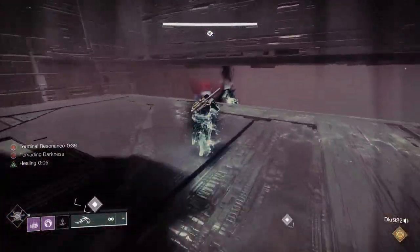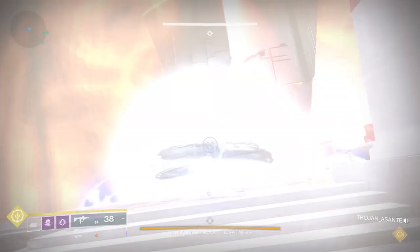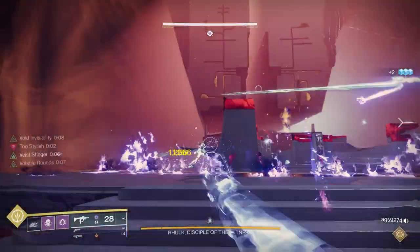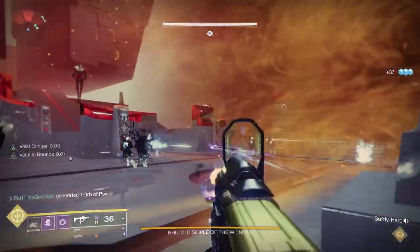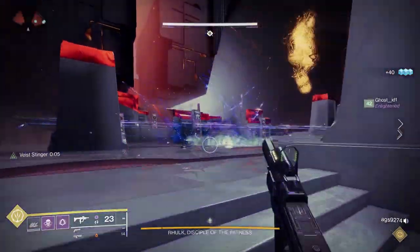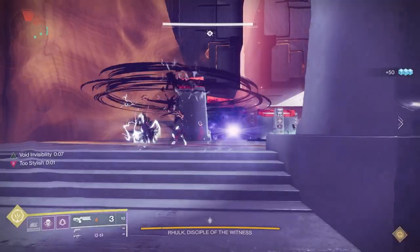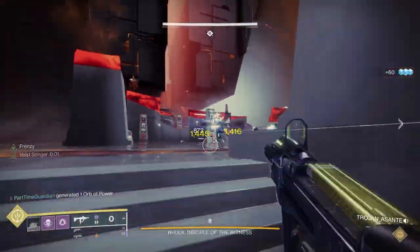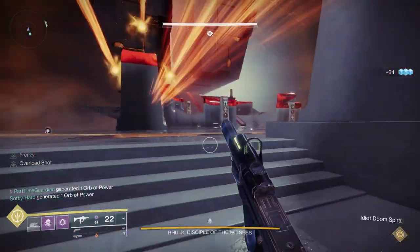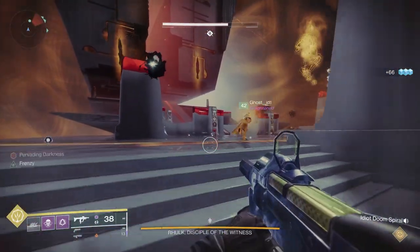If you made it this far, you've made it to the boss encounter for the Vow of the Disciple raid. There's a lot going on, but now that it's not in contest mode, once you get practice with it, it's probably one of the easier boss encounters. Everything you've done in the raid up until this point will dovetail perfectly into helping you complete this encounter. When you enter the boss room it's an incredible looking room — the visuals and sound Bungie put together are just amazing.